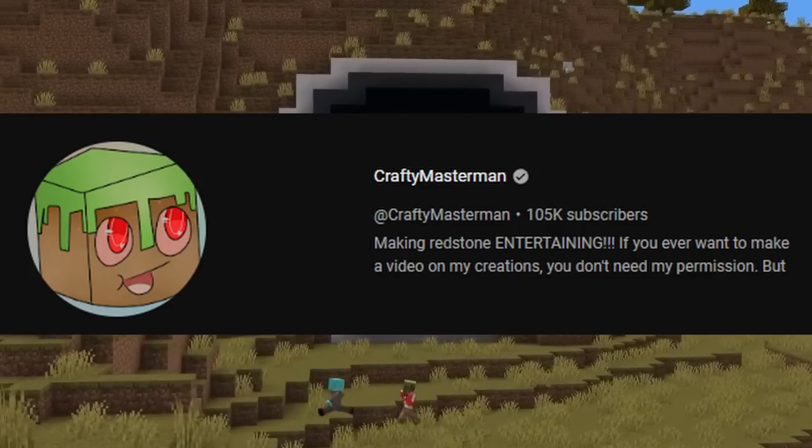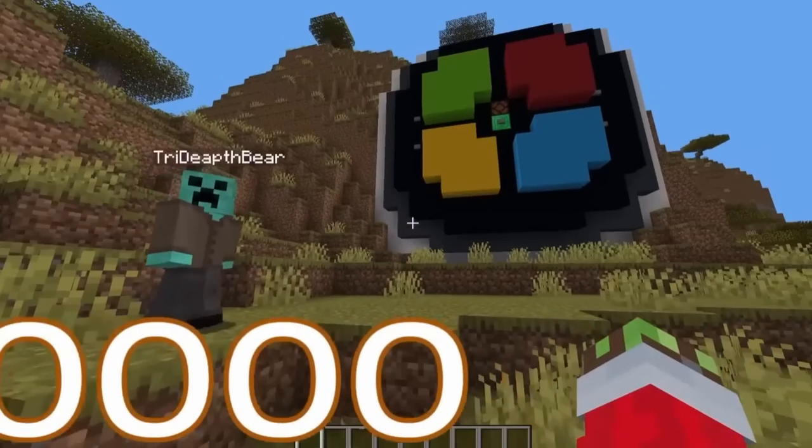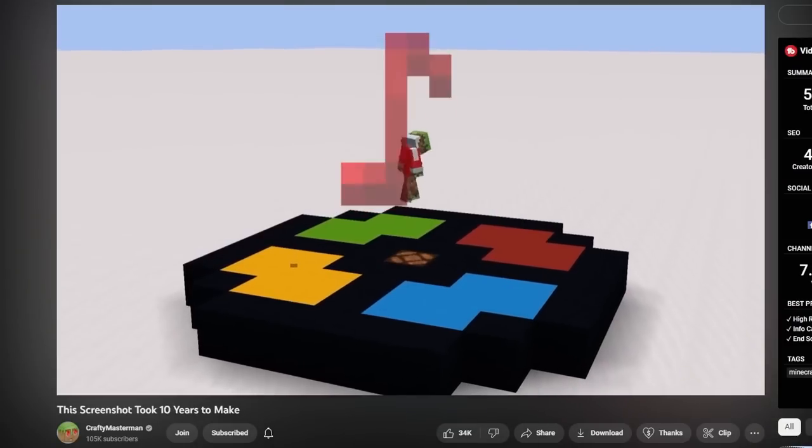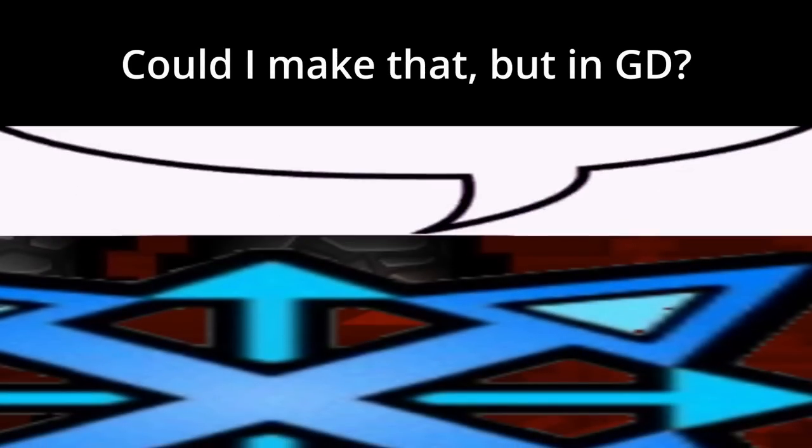This is a video made by CraftyMasterMan about how he built the Simon Memory game inside of Minecraft. Seeing this work in Minecraft got me thinking: could I build this using triggers inside of Geometry Dash?